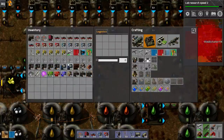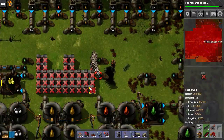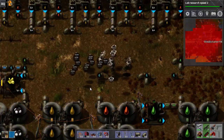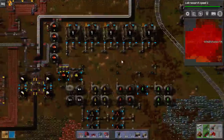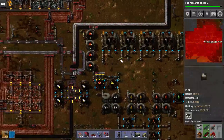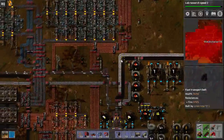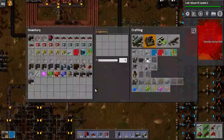I'll just rip this up again and rebuild it later, then blueprint it. Hey, plenty of oil coming through — all right, we'll do it here, there's plenty of room here.